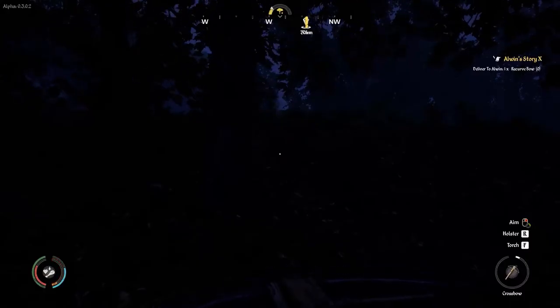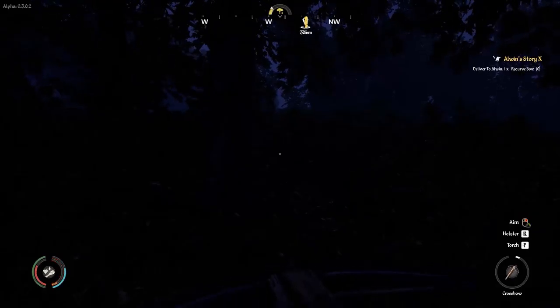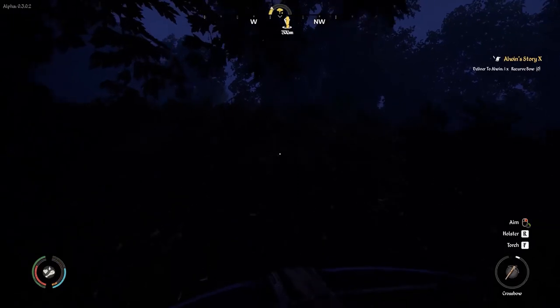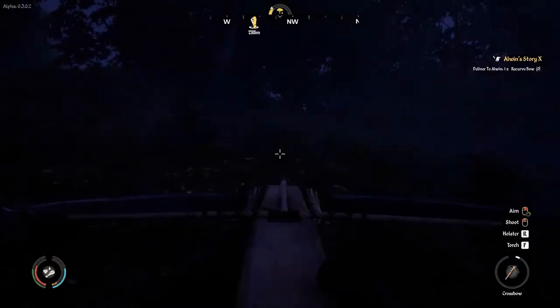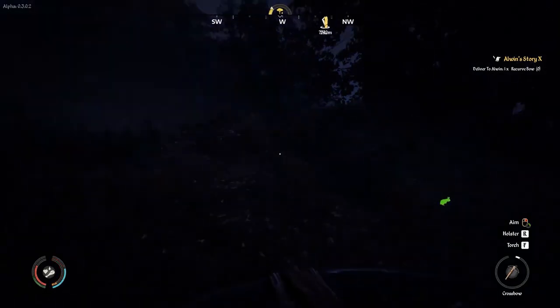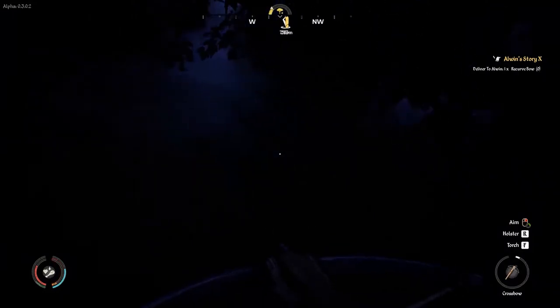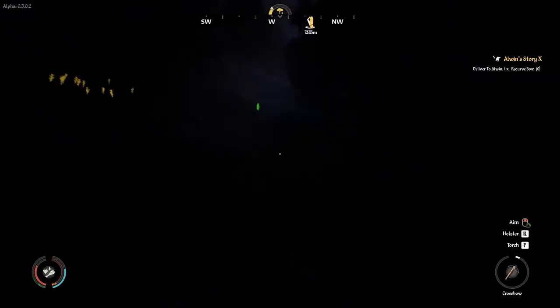We are hunting fox in Medieval Dynasty. I'm just to the southwest of Gustavia, the starting town. I am purposely hunting at night because I find that smaller critters are a lot easier to spot that way. I'm creeping around looking for a fox. It does seem like foxes tend to be located around the same areas where rabbits spawn — surprise, surprise. I don't see any just here, so I'll keep looking around.